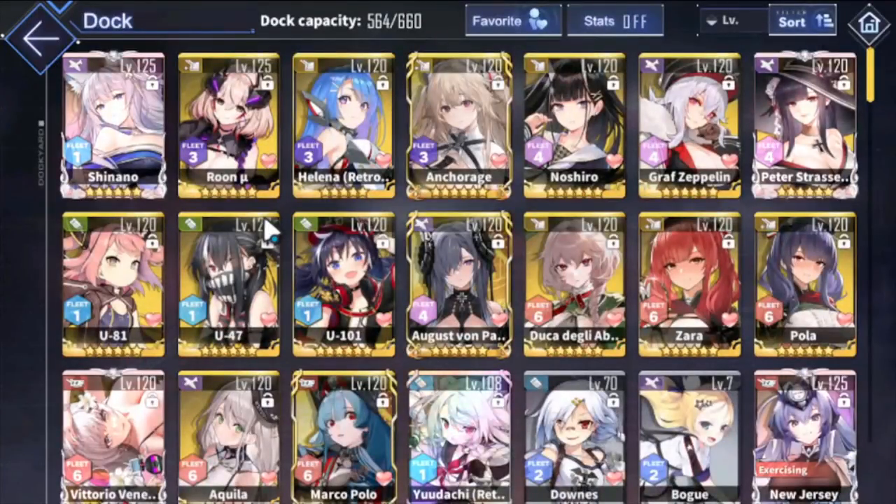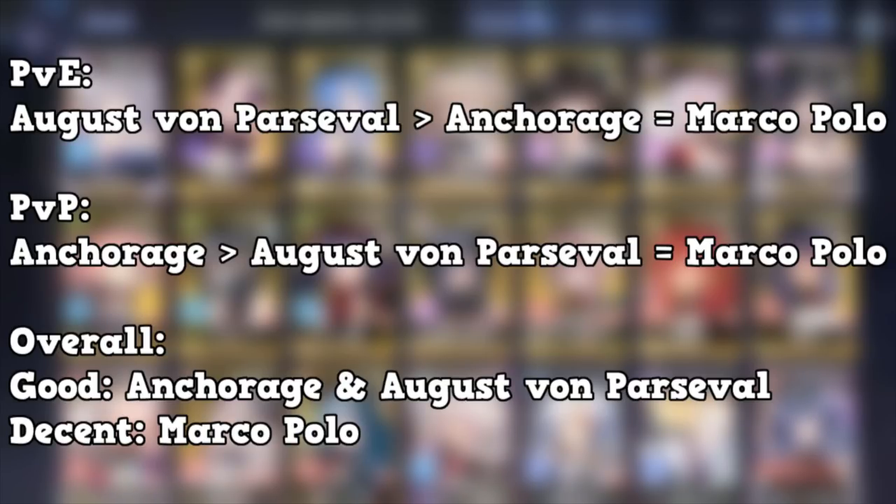For my personal rankings: if you're a PvP player, Anchorage is your best bet. If you're a PvE player, August von Parsifal is the best here. Overall, I'd say Anchorage and August von Parsifal are roughly the same. Anchorage is very good in PvP and August von Parsifal is best in PvE out of this batch. Marco Polo is just there for off-fleet farming with cross barrages — that's pretty much it.